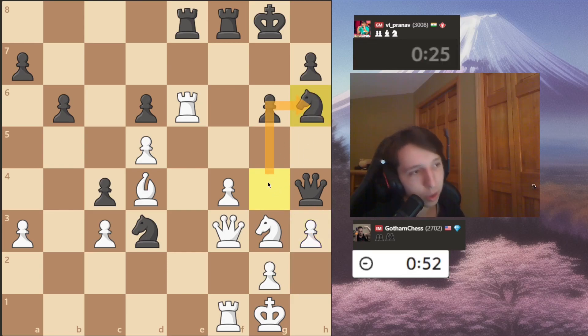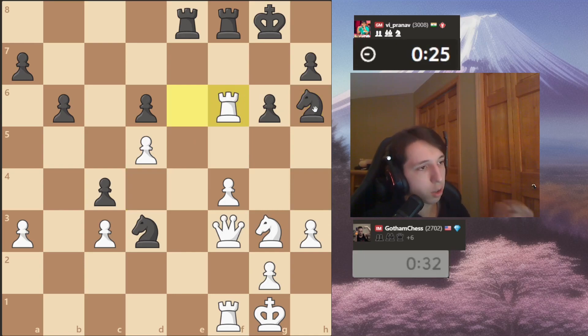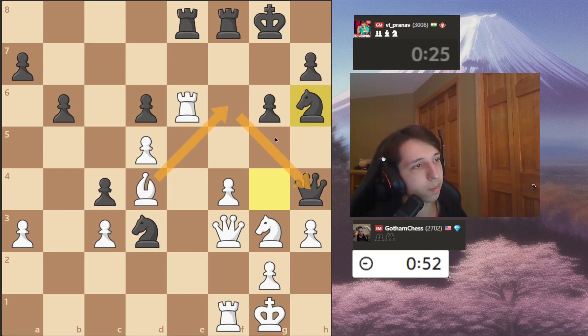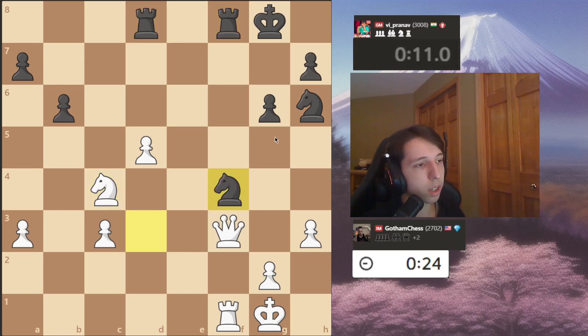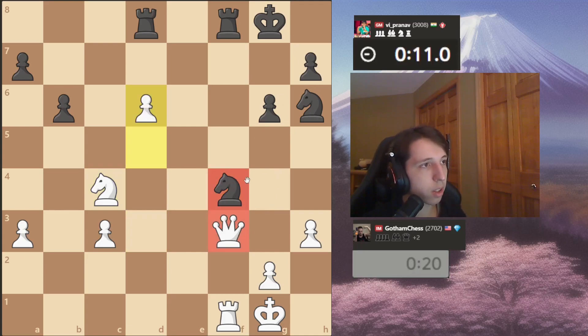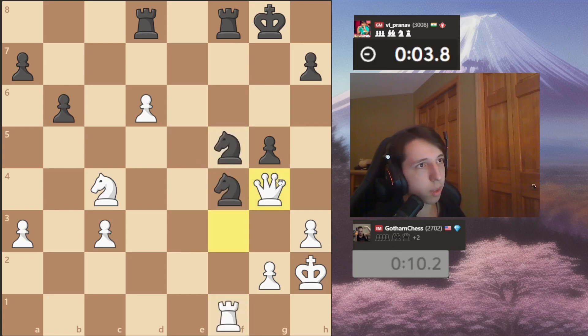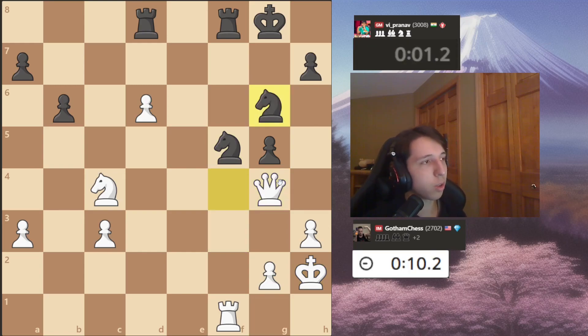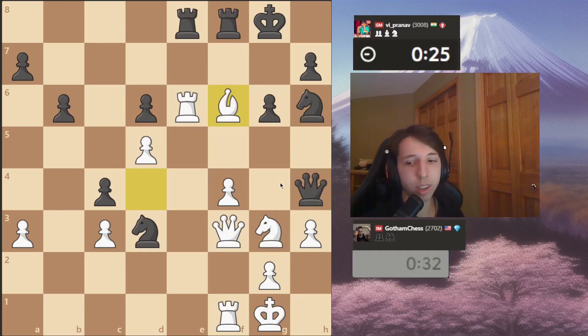I don't know what knight to h6 is — we all know the knights on the rim are dim. The only idea could possibly be like knight back to f6, but even then your knight kind of sucks. But yeah, you just win the queen now since the queen is trapped. We're up material, so we can just trade the rest of the game. We're not really worried about this discovery since we can just take, take, take, and then promote. Now we're getting out of the way of the pin and putting pressure on the knight. And Pranav blunders the knight because of low time — they're down to about five seconds — so no real time to react, which is why he just blundered a full knight.